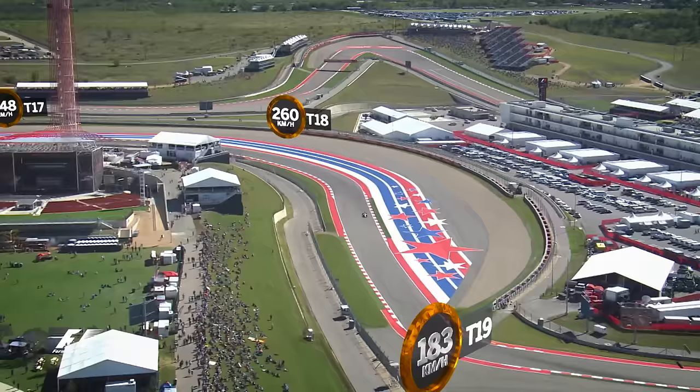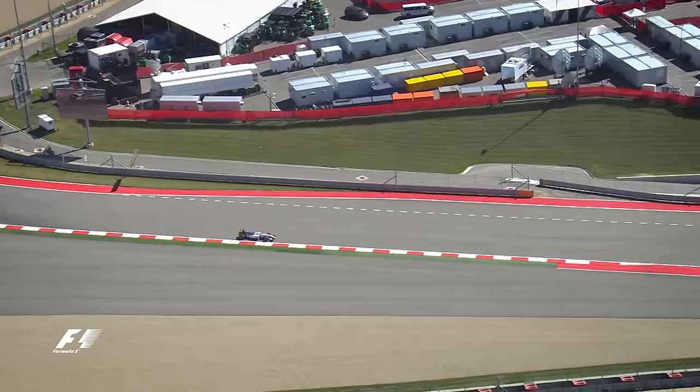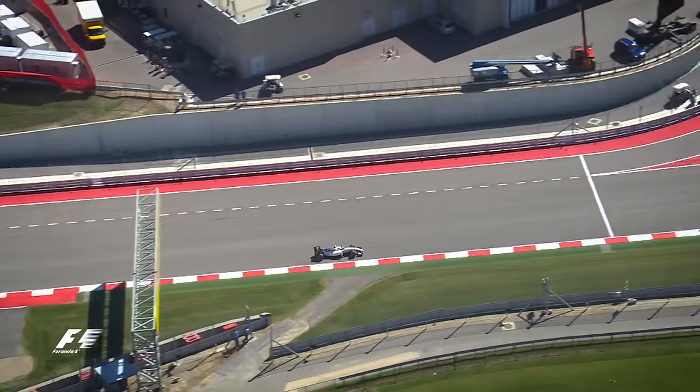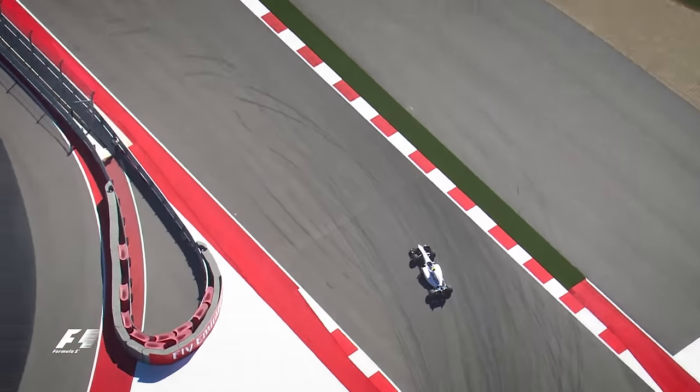Keeping the speed up, they race through Turn 19 and after taking care not to run wide on the exit they reach the final corner, a 94kmh left, and they're back onto the pit straight for another lap of the US Grand Prix.